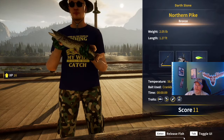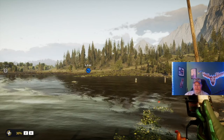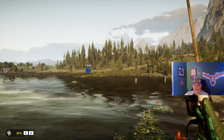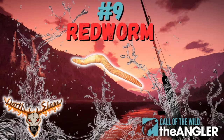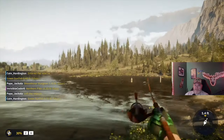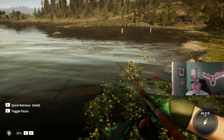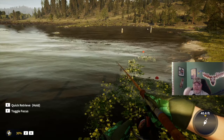We've already got a northern pike — a two-pound northern pike — because we're just using a size five crankbait. Coming in at number nine, let's throw on a red worm. We'll crop it down to about two feet, just throw it out there as we go through our list, and leave that bait there to see if anything bites. Number nine is the red worm.